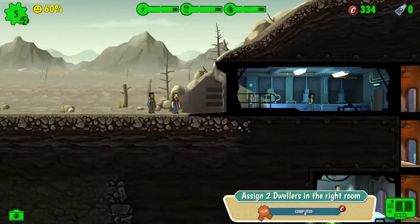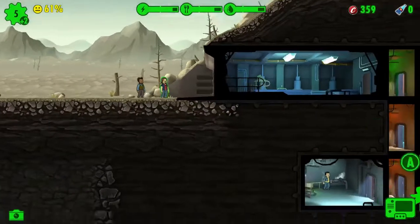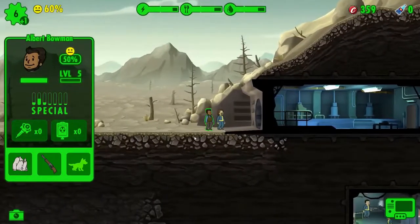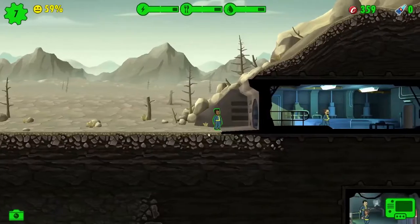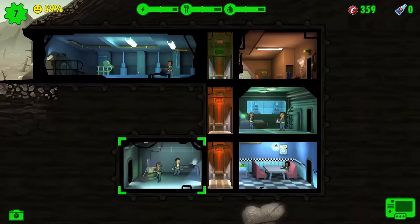We have completed a little task we've been given. You have very high agility — you, sir, are going to be the best worker I've ever seen. I noticed they've got weapons. I don't remember them having so many weapons when I started vaults. I think a lot of them turned up unarmed.